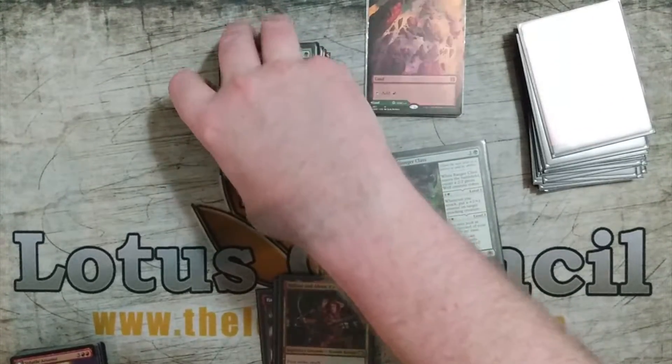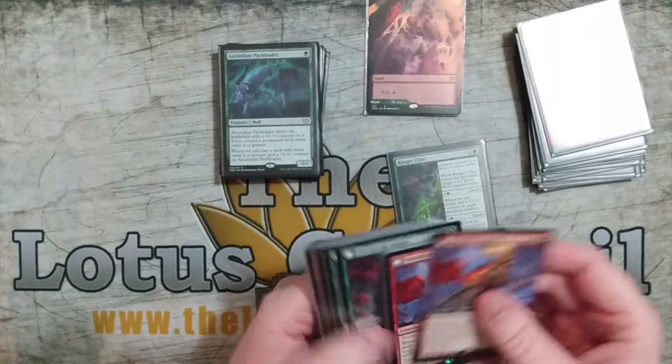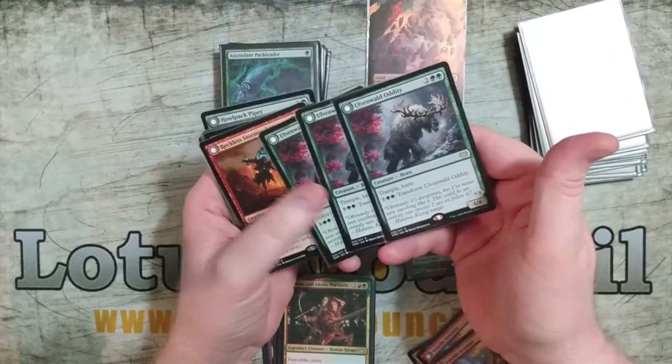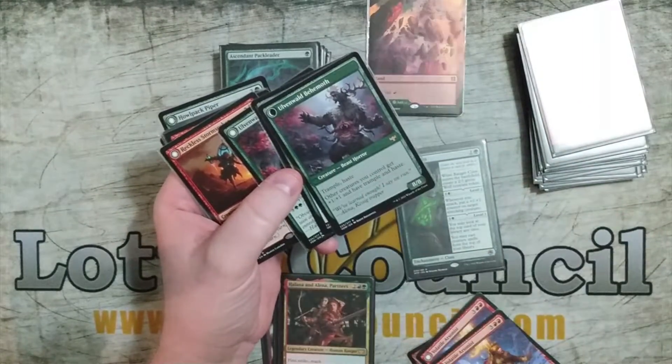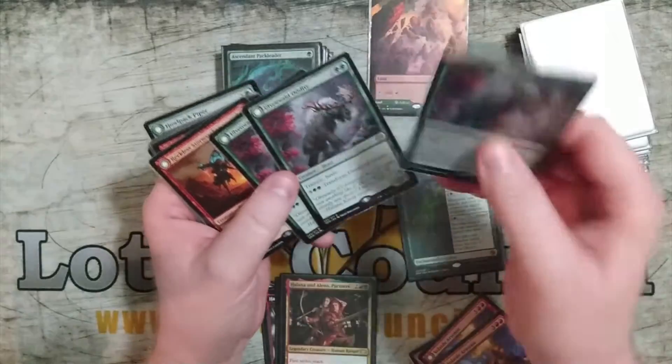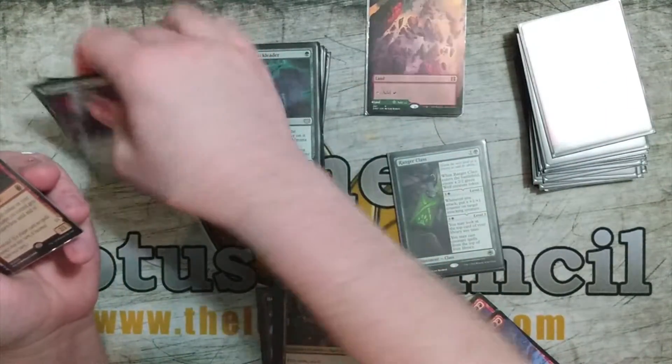Uwenwald Oddity — three copies. It has trample and haste, and you can pump it to transform it into a really big creature that buffs your other creatures and gives them trample and haste. It's a good fit in the deck.